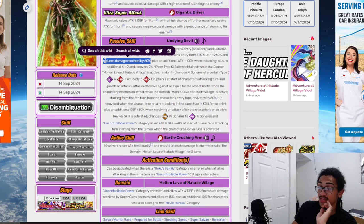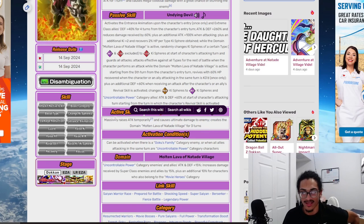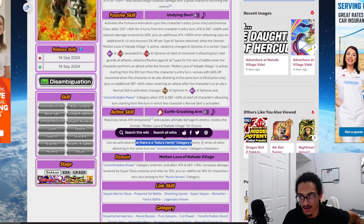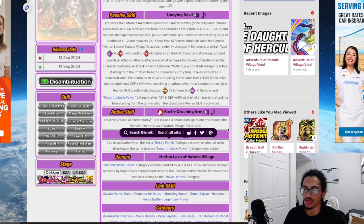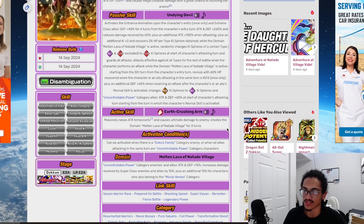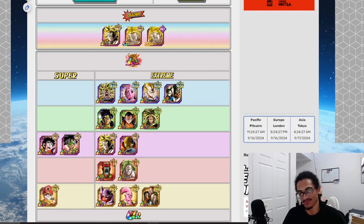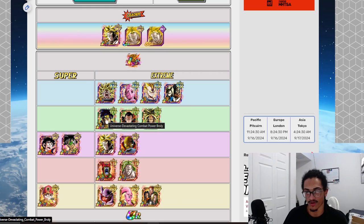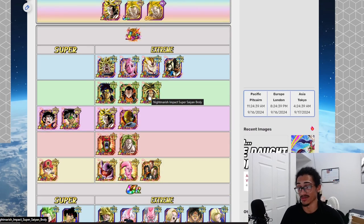His active skill, Earth Crushing Arm, maximizes his attack temporarily and causes ultimate damage to the enemy, activating a crazy domain for three turns. The activation condition is facing a Goku's Family category enemy, or when all allies attacking in the same turn are uncontrollable power category characters. So you really want to run uncontrollable power category characters.